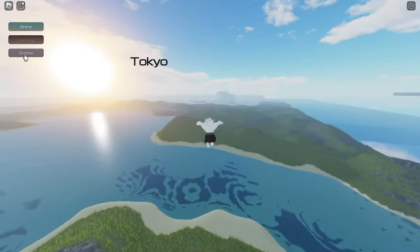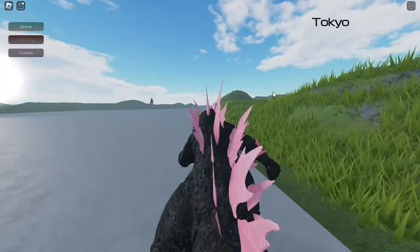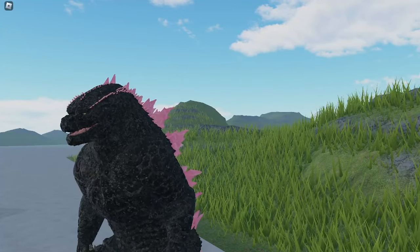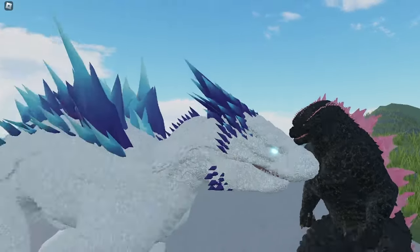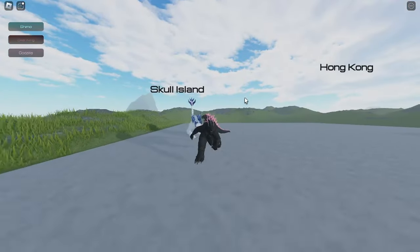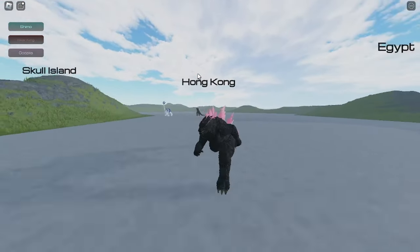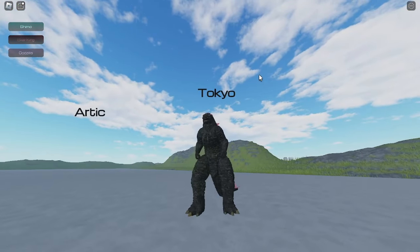Let's choose Godzilla again and talk about the roar animation. The roar animation they made for Godzilla is pretty cool — I think they made three roar animations and this is the one they put in the game. I hope they keep the running animation because it looks like Godzilla is chasing someone, and I think it could be the attack or running animation. The running animation for this 2024 Godzilla is already perfect — let's see it one more time.